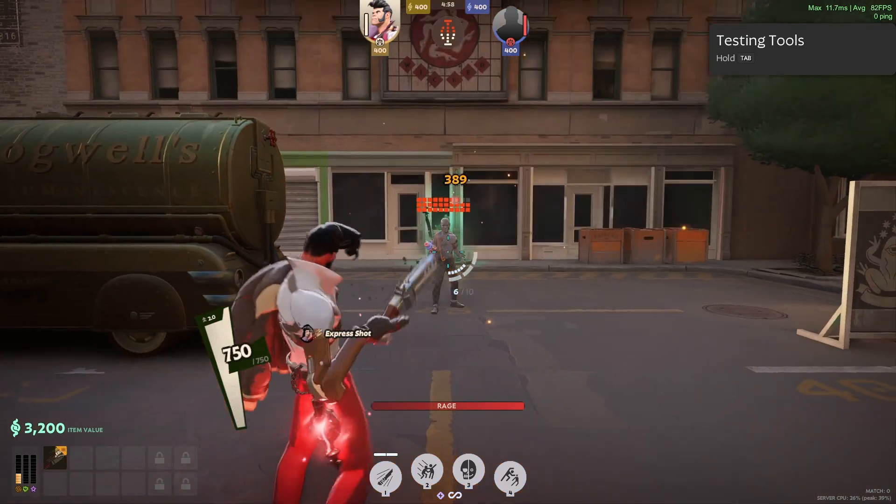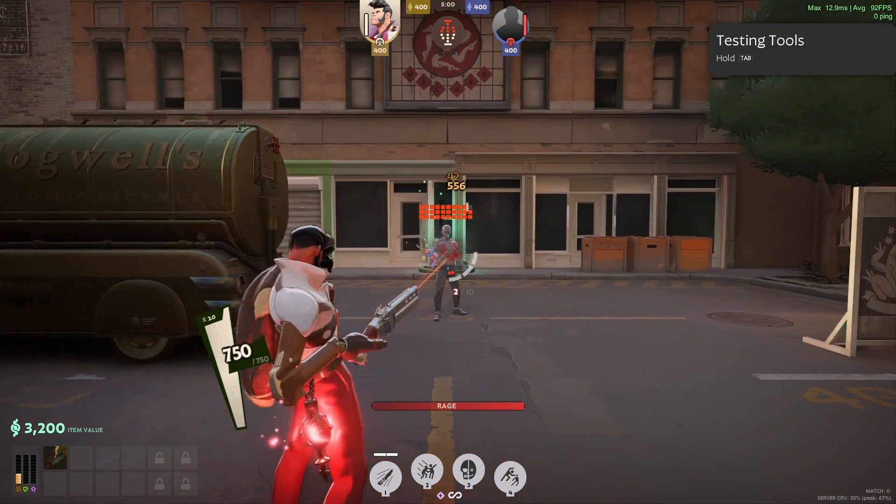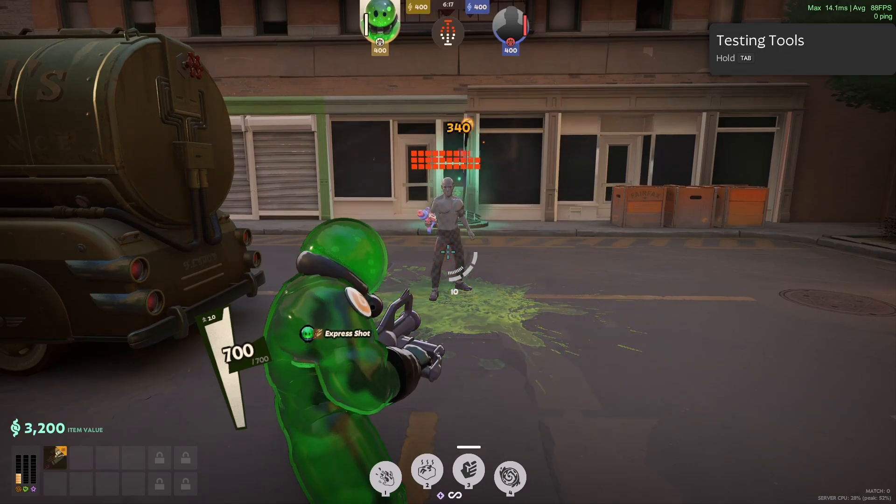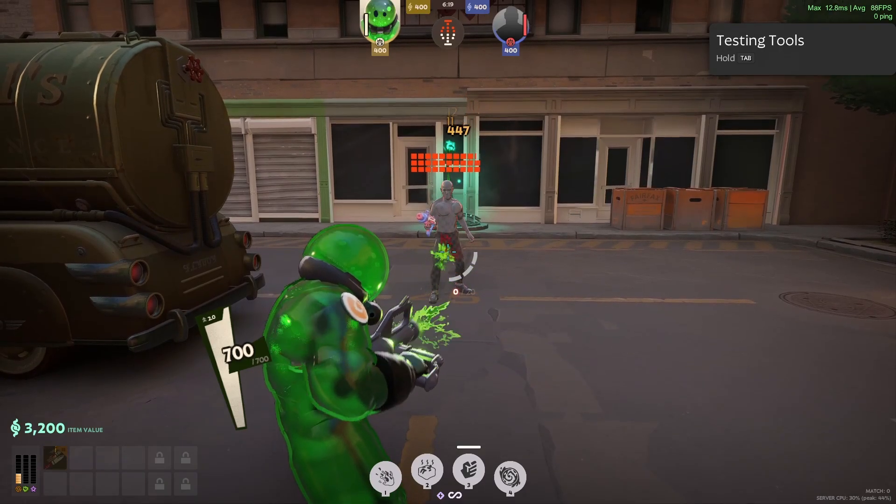Probably my favourite interaction is that Express Shot interacts with alternate fires, so you could use it with Shiv, Viscous, or Yamato to get high burst damage before following up with your primary fire.